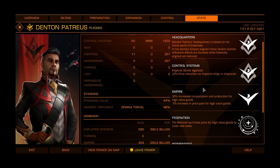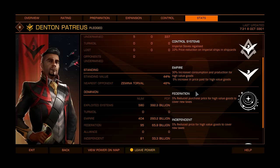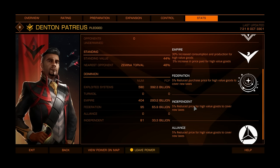Imperial slaves legalized, 10% price reduction on imperial ships in shipyards. And you can see bonuses for all major factions depending on which faction owns the station. So if a system is under Denton Patreus — exploited or control doesn't matter — and the station is owned by a faction affiliated with the Empire, you get a 30% increase in consumption and production for high-value goods, and 5% increase in price paid for high-value goods. If the station is under an independent faction, 5% reduced price — and it works for exploited and controlled systems.